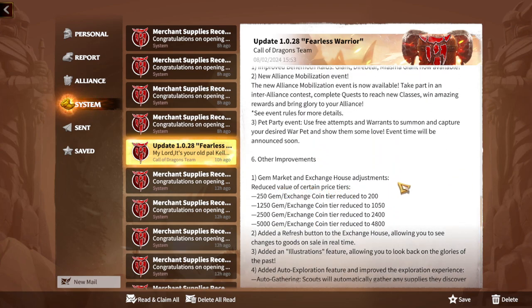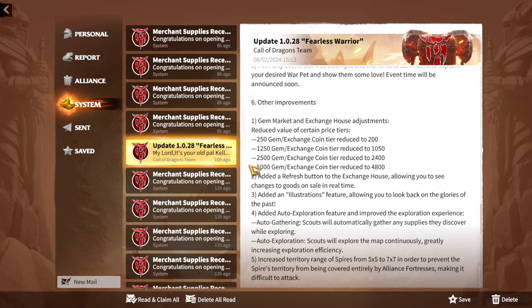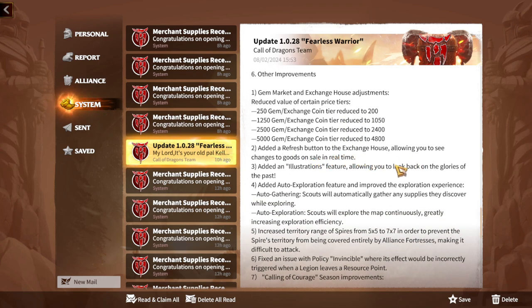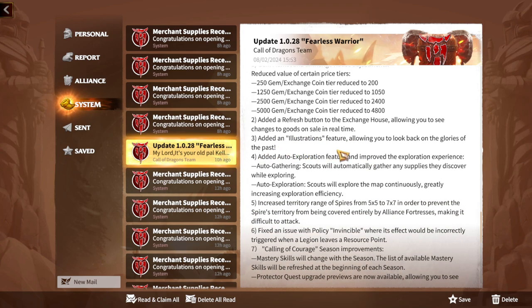The gem market and exchange house have been adjusted — certain price tiers reduced, for example from 250 to 200. I think it was fine as it was, but less gems is bad for free-to-play players. A refresh button has been added to the exchange house to see changes to goods on sale in real time. An illustration feature has also been added, allowing you to look back at past glories.